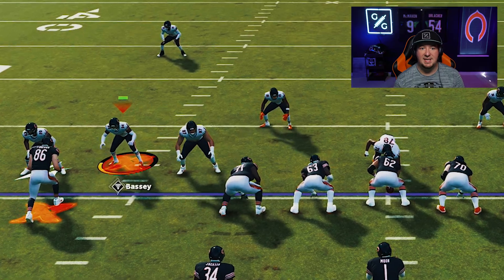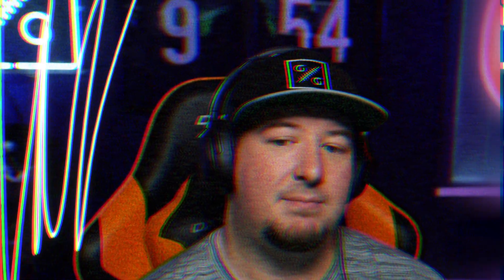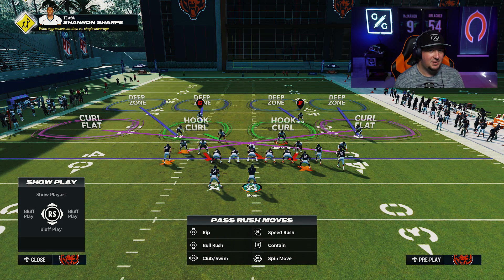You don't even have to move them as much as I did there. You're going to hit switch player one time — that's circle on PlayStation, B on Xbox. It's going to give you the other slot corner, you're going to move him, and then all you're going to do is flip the play. Now it flips the zones — this is where the tip comes into play.